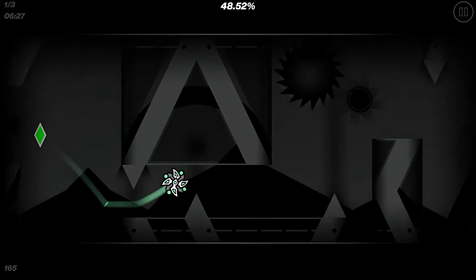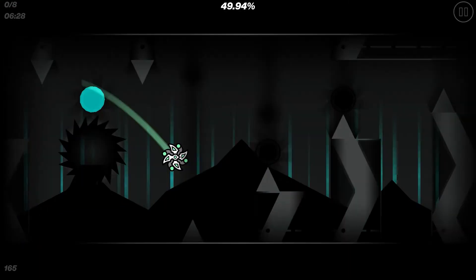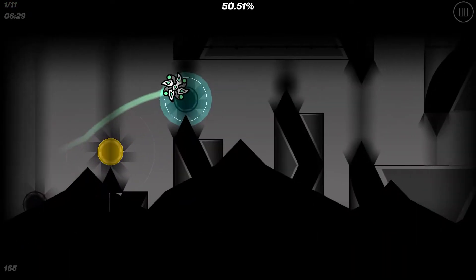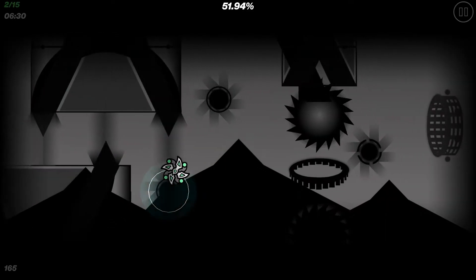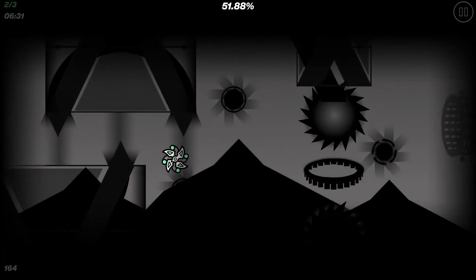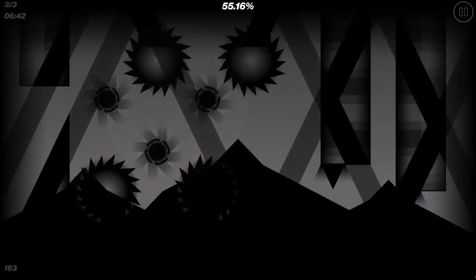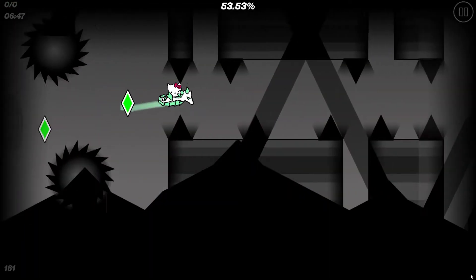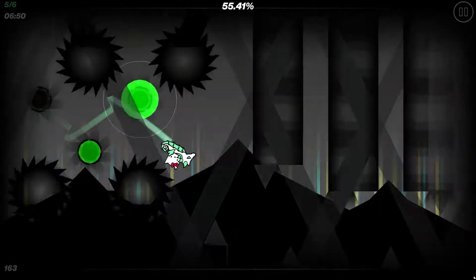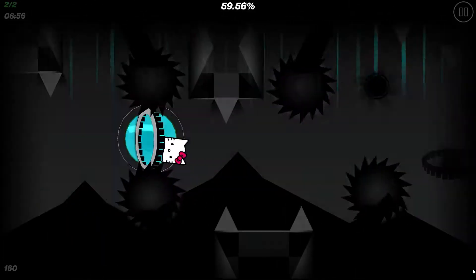You just want to hit the first pink orb, then kind of hit in the middle. This part's easy - just three clicks. You click the blue orb, go up, blue orb - that part's easy. This ball part is basically not hard, but it can be hard if you're not doing it correctly. Anyone playing above 60 FPS should not be scared of this because it's free - it's not even a full straight fly. Here you just click late.